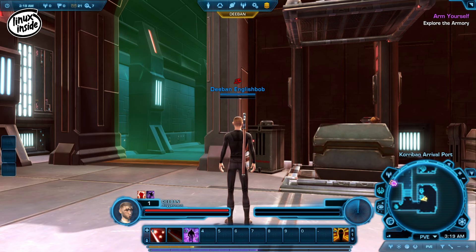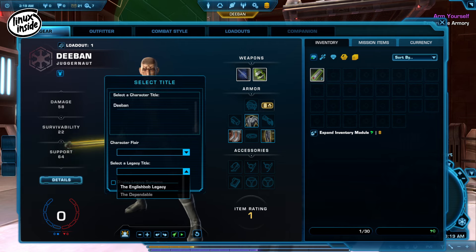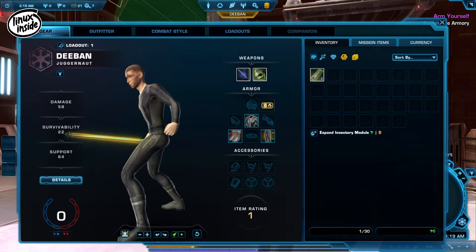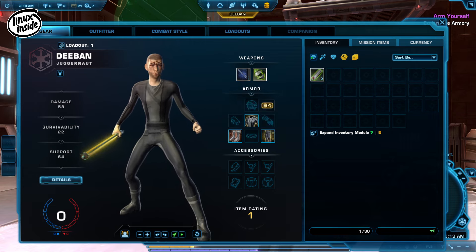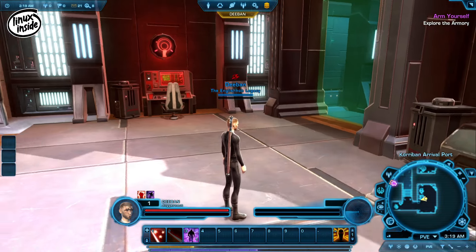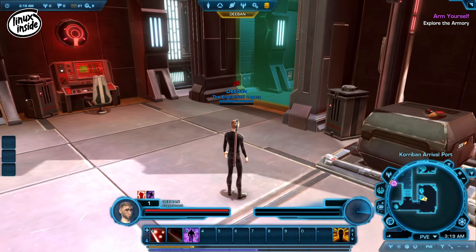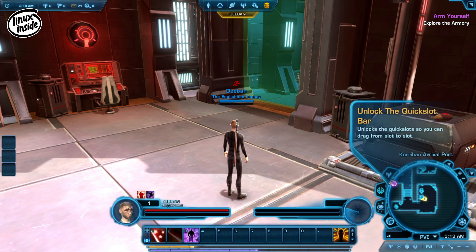Press your C key to bring up your character panel. If you're free to play, this will be locked out for you. In terms of armor and armor sets, if you're free to play you'll have absolutely nothing to start with. We're going to play this as a 100% free-to-play player with nothing — so we're not going to give him a companion at this level, and indeed you can play the whole game old school without a companion at all.